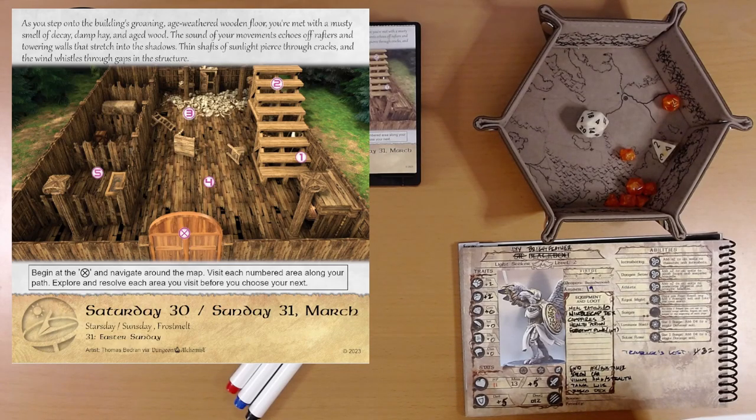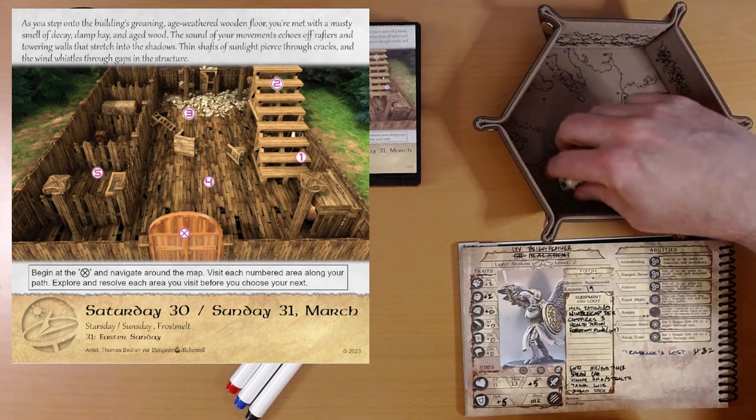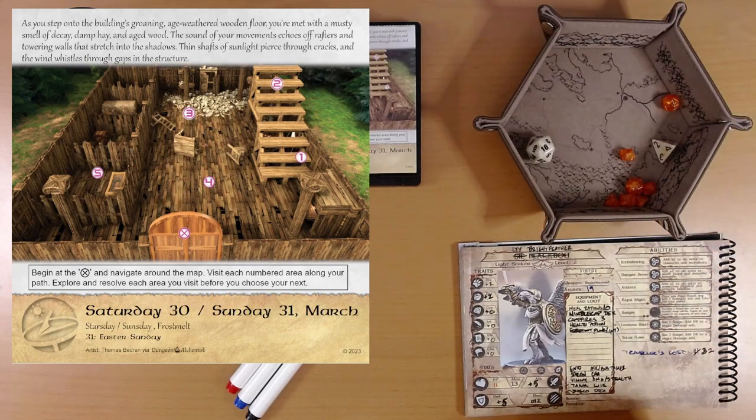Area one — that's going to be the stairs, so we're headed up. A series of gigantic platforms leads to another floor in this massive building. It will take effort just to climb each of the platforms. Roll d20 plus strength. Reminder: athlete. We get a two, but we're going to use our royal might and re-roll that. 16 — there we go. That's going to get us the best result. It's an arduous climb, but your strength and endurance carry you to the top, albeit leaving you a bit tired.